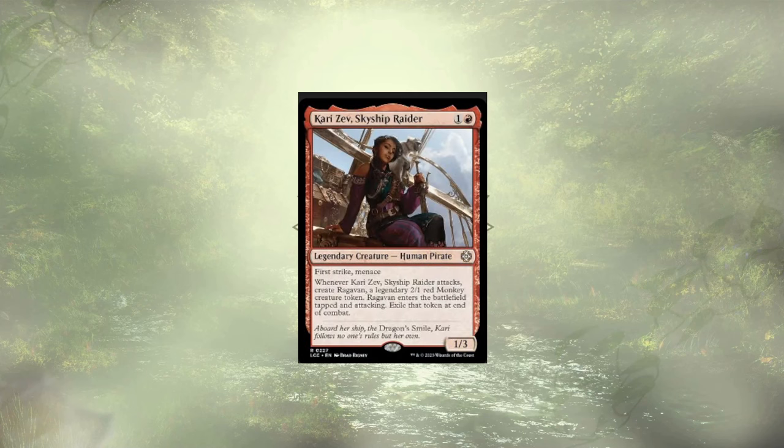Covery Zev, Skyship Raider, follows up our Hostage Taker. This raider creates a monkey on attack, but aside from the fact that it is a pirate, it doesn't really do a whole lot for us. First Strike and Menace on a 1/3 isn't that great — maybe we get in for a little chip damage. The 2/1 red Monkey is just a monkey; it's not a monkey pirate. If it were a monkey pirate, I'd like this card a little bit more. And we lose that token at the end of combat. So just not really feeling it.